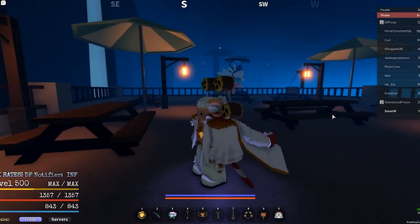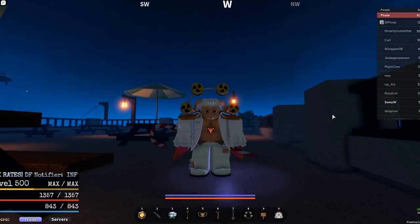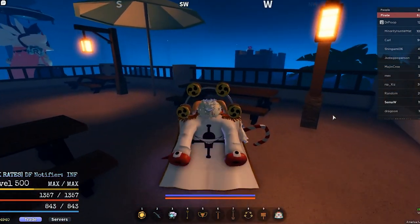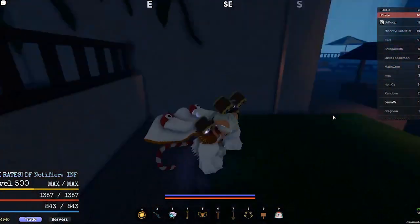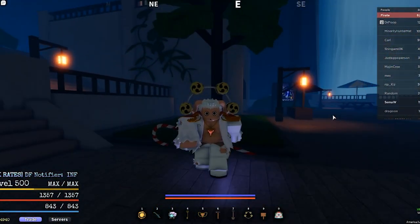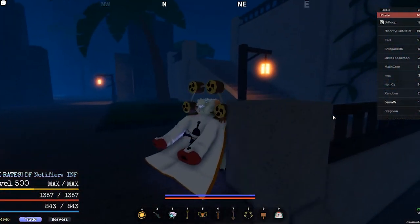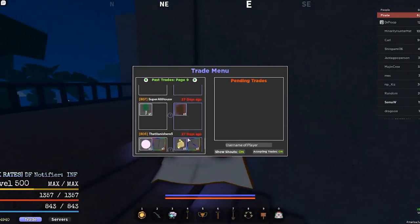The very first thing you're going to want to realize when you're trying to get CC is that doing dungeons is going to be your best bet for anything. When you do dungeons, you need to find a fruit that you're most comfortable with, such as Magu, Mara, Pika, etc. When you eat your fruit, you hop into dungeons.